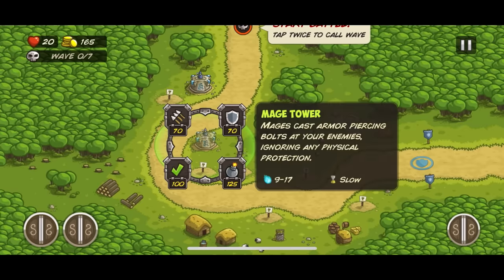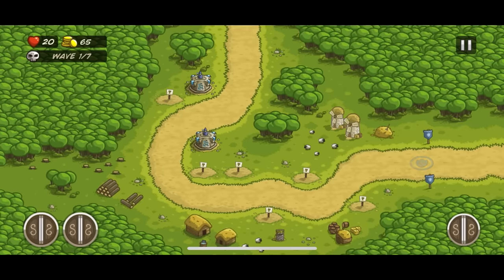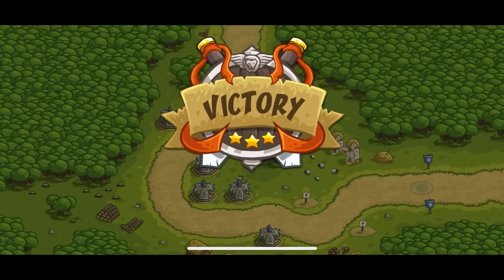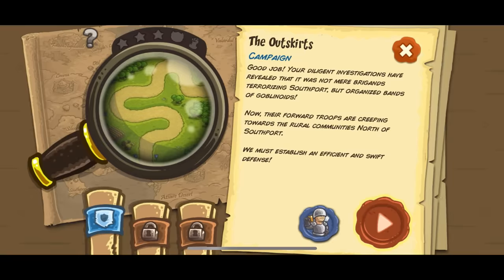There are no upgrades, so I basically just had to spam mages and pray I survive. I unlocked the reinforcements, rain of fire, and then 3-starred the level. After buying some upgrades, I started up level 2.